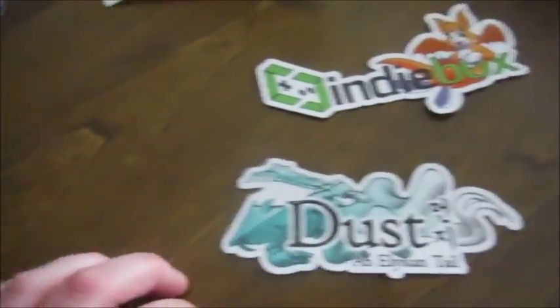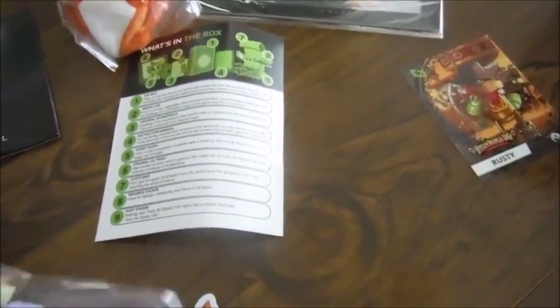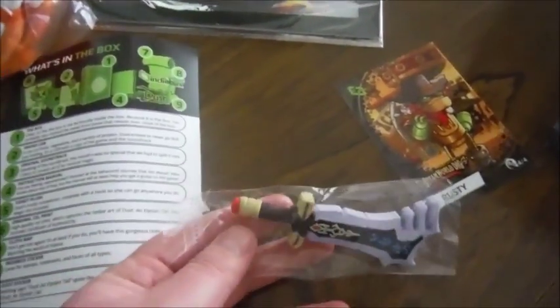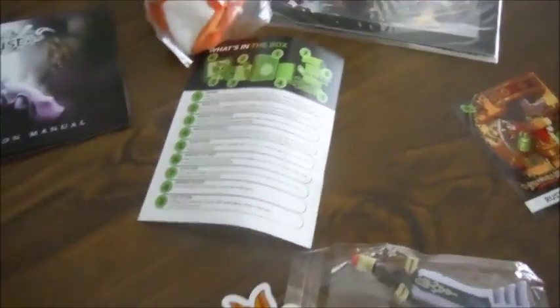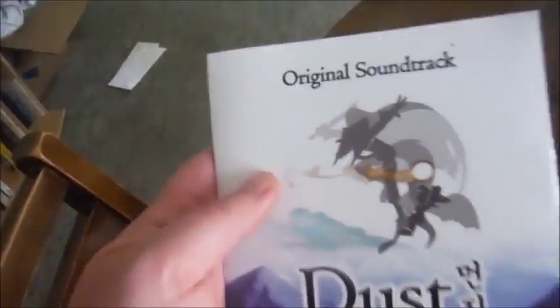And of course the IndieBox sticker and the Dust sticker. And that was the IndieBox of Dust: An Elysian Tail — very, very lovely. I'm guessing, like my other box, that has the copy of the game and the soundtrack, so if I really wanted to, I could use that to get the soundtrack on my computer and leave this one sealed.